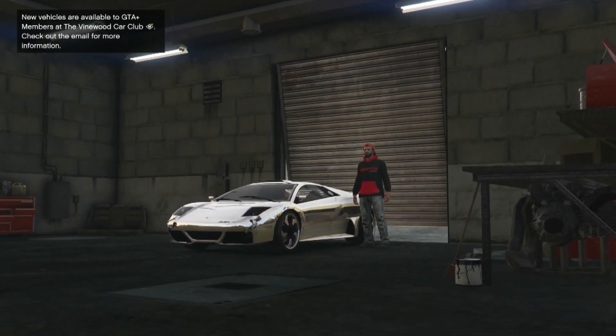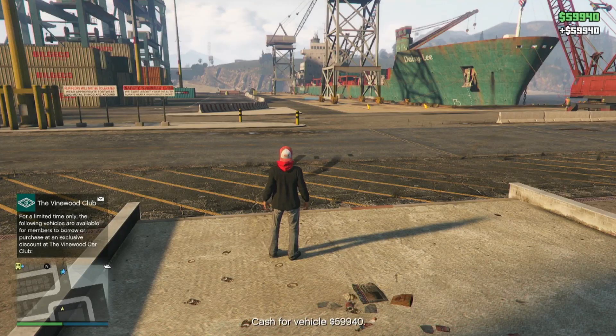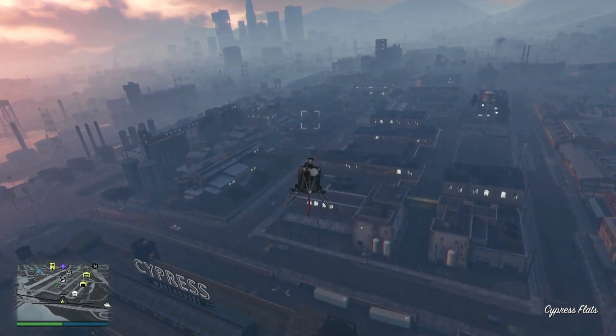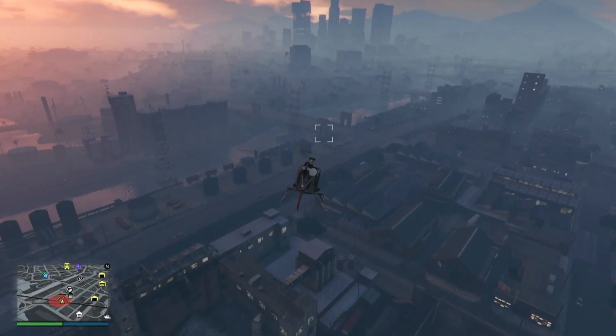Deliver the car to the S marker and that's it — you'll get whatever payout Simeon gives you for that car. Payouts vary depending on the vehicle. I got almost 60k because I damaged it a little in my travels. After you deliver one car, there is a cooldown — you have to wait 24 hours in real time before you can deliver another.